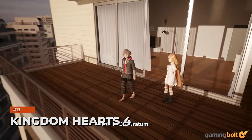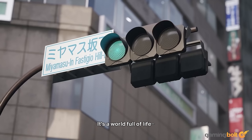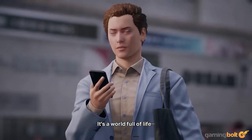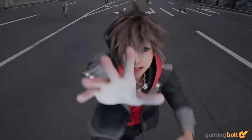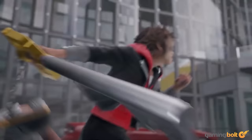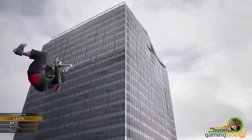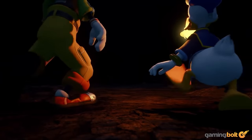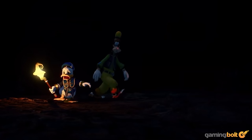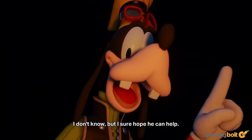Kingdom Hearts 4. The adventures of Sora and friends are primed to continue with Kingdom Hearts 4, which sees our protagonist trapped in the real-life world of Quadratum as his friends try to save him from dark monsters hellbent on destroying anything and everything in their path. Kingdom Hearts 4 flaunts a weird but beautiful mixture of realistic and cartoony visuals, and Unreal Engine 5's impressive feature set of realistic lighting models and a wide array of texture assets help in accurately mapping that mishmash of contrasting art styles into a cohesive visual presentation.